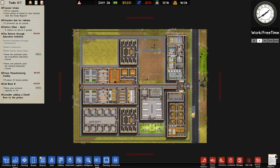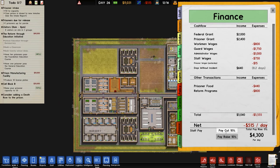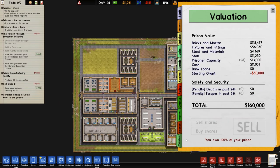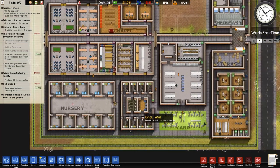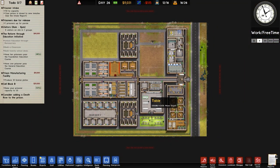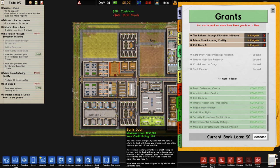However, we only have 11 grand and we're losing half a grand per day. We could alter that — get rid of some staff, give them a pay cut — but no, I think the best thing to do is take out a loan, expand the land and get over 100 capacity. That's what we're going to do regardless of whether it's sensible or not.